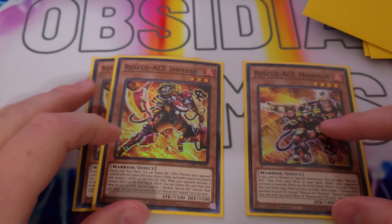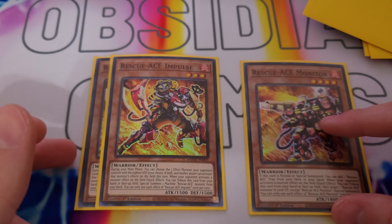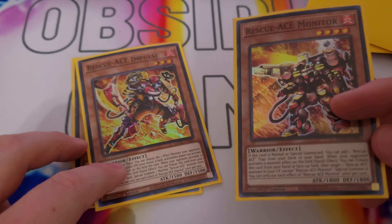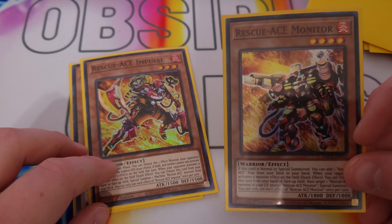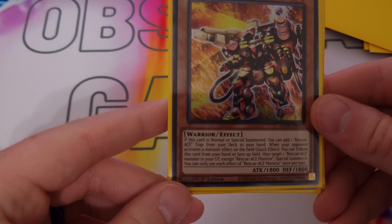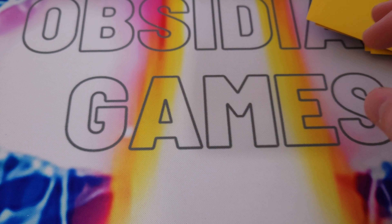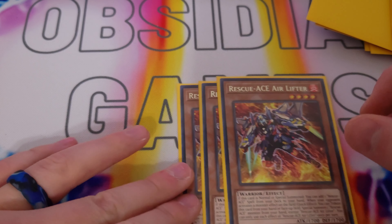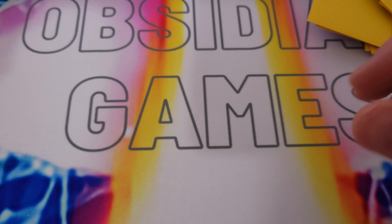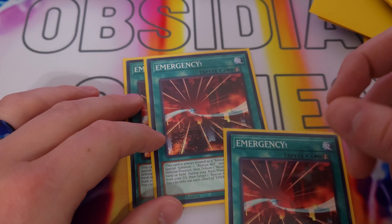We play two Impulse and one Monitor. Impulse is really just to get that negate on your own turn, but also its other ability: when you're going to activate it, the monster comes back on the field as a tribute, special summoning a Rescue-ACE monster from your deck — really good especially when you want to get into any of the machines like Preventer or Fire Engine. Next, Rescue-ACE Monitor lets you search out a trap, but they all have that same contingency effect of being able to tribute themselves and then special summon a Rescue-ACE from hand, field, graveyard, or deck. Last, we play three Air Lifter, as Air Lifter is really our combo starter — pretty much normal summon it and you can search any Rescue-ACE spell. You typically want to search Emergency, which is the bread and butter of the deck.